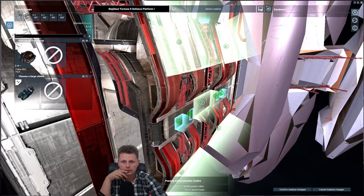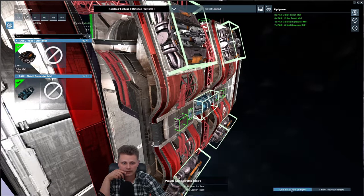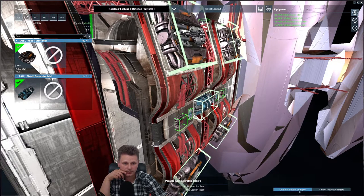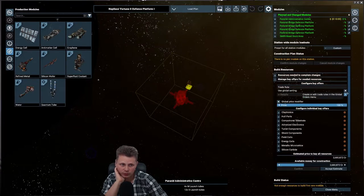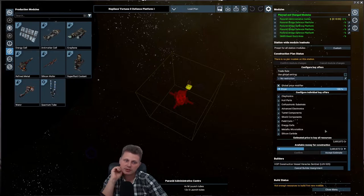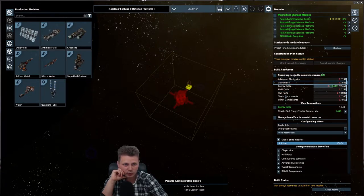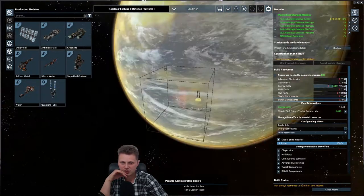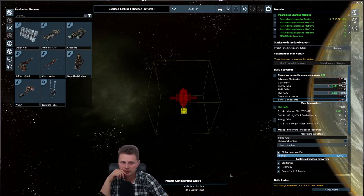Let's go to modules three and four, both on basic preset. If I confirm this, it's not that much more. However, we do want to make sure there's no restriction on trading, otherwise we won't get anything except the energy. We need a lot - claytronics isn't a huge issue. I'm mostly worried about the shield and turret components, but we'll have a solid defensive position. It won't fight large capital ships but should handle the rest.